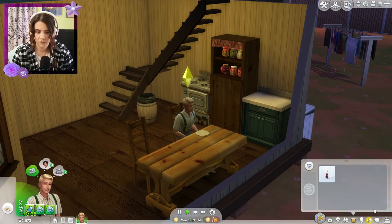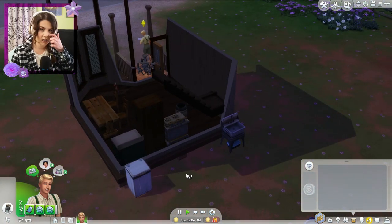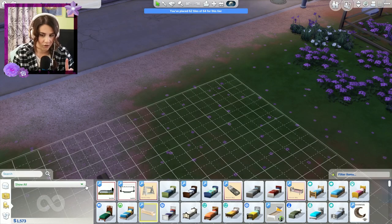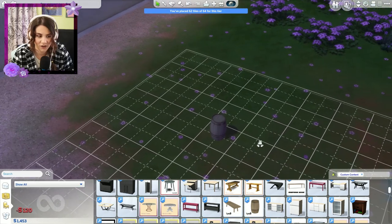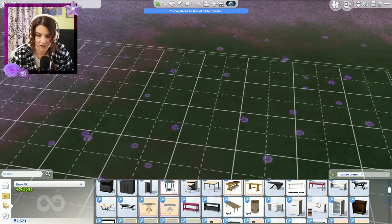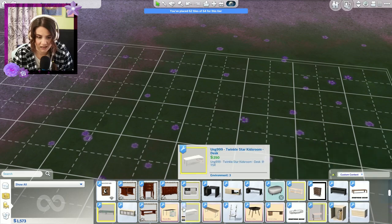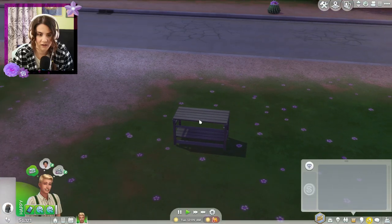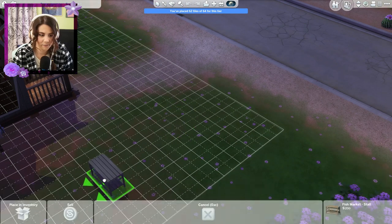I did download some stuff for him to try out tomorrow morning. One of the things being a selling table, but I'm not sure if it works as a selling table or if it just looks like one. Like look at this fish market barrel — I'm not sure if it actually does anything or if it just looks like something. I also got a table, but I'm not sure if it functions like one. It doesn't look like it — it's just a table basically.